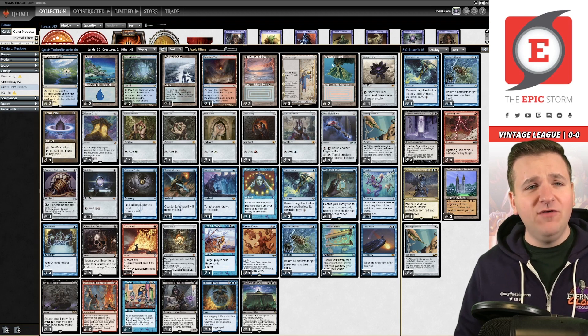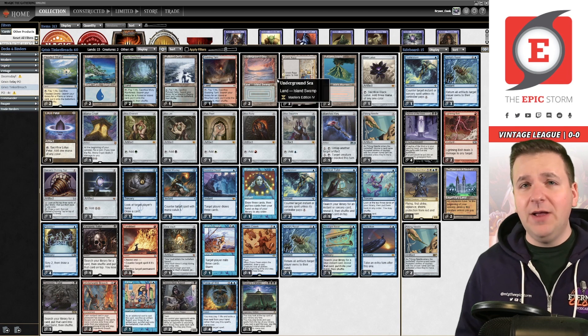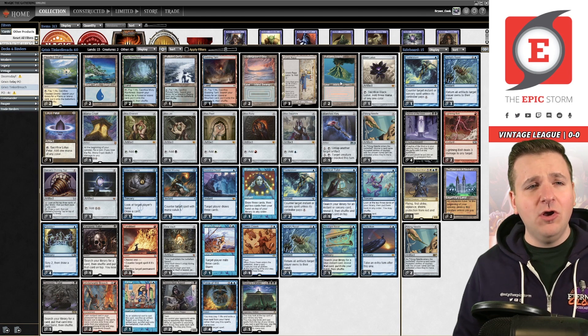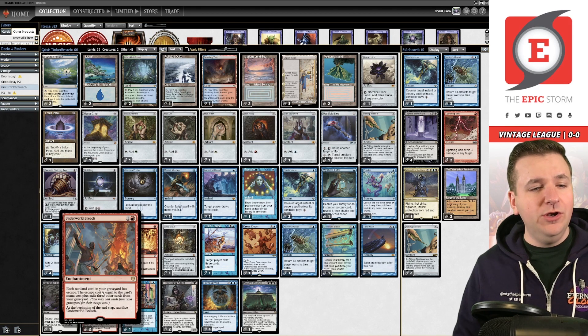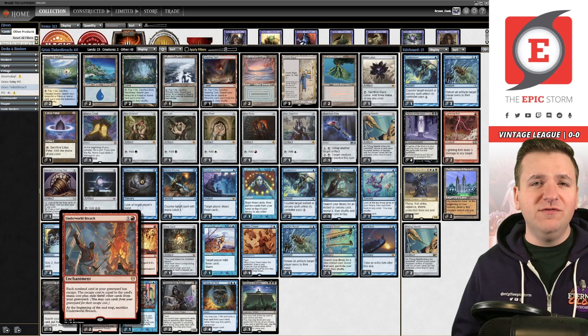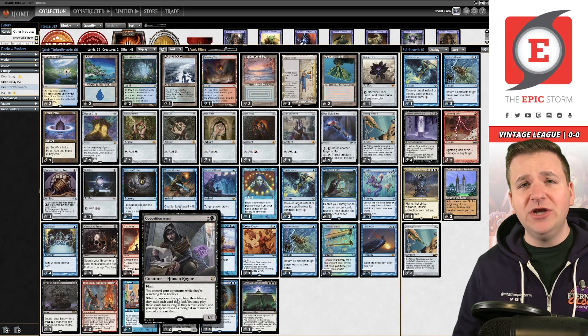The first change: I've gone down to Volcanic Island plus a fetch land. The last few times I've played this deck I felt a little bit awkward on colors. I understand how important lands that tap for mana are in a format where Shops is a viable strategy, but color consistency matters a lot and also plays into Underworld Breach — having more cards to escape really does matter.